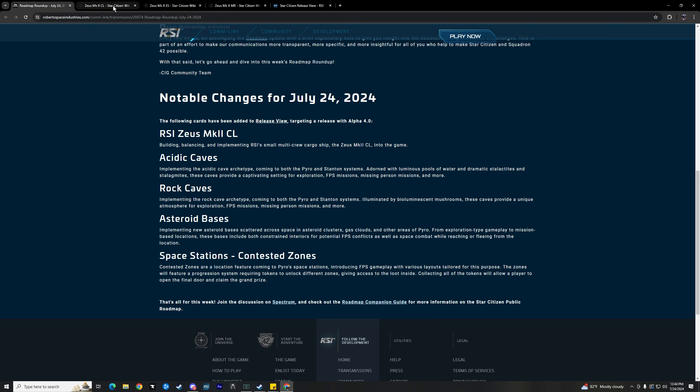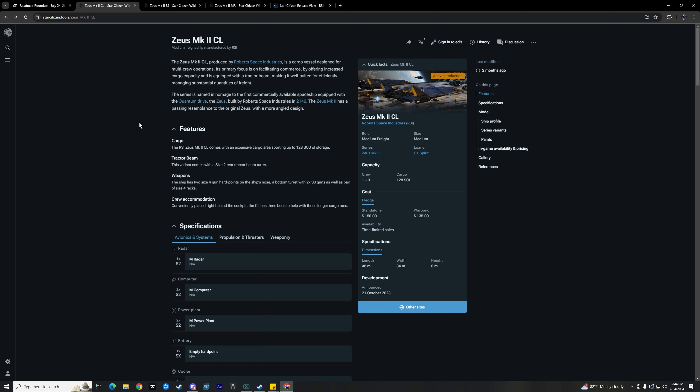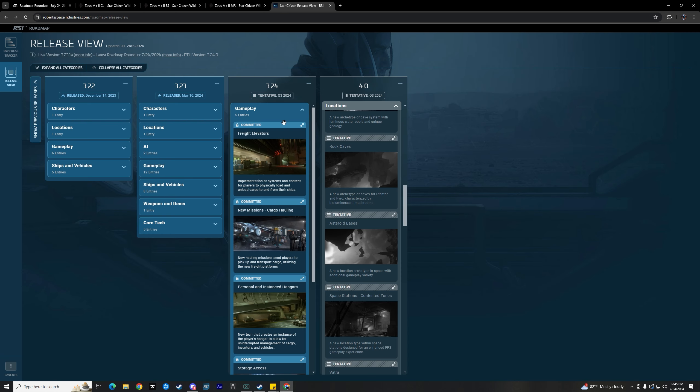The version added was the exploration version before, but this is the cargo running or medium freight version, which makes sense because they're doing all the cargo updates in the next patch. For 3.24, it will be nice to have something new that's interesting for cargo coming with that, or at least after that.